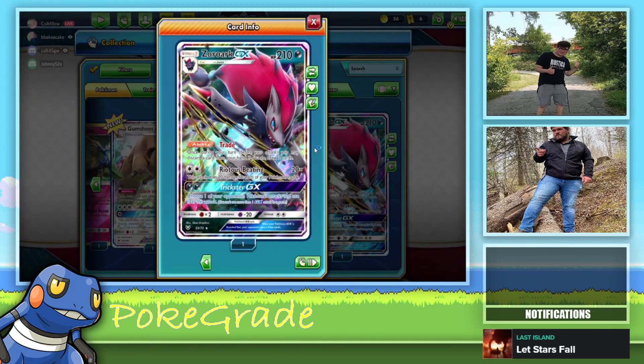That's a sweet looking Mankey. Tangrowth — how was Tangrowth not a rare? That's 130 HP and it does 80 damage, heal 40 from each of your grass Pokemon. Flip a coin, this attack does 30 more damage — 140 damage. It's a good card. Cute little Shellos. Xerneas — choose two of your bench Pokemon, for each of those Pokemon search your deck for a fairy energy card and attach it to that Pokemon, shuffle your deck afterwards. Okay, this is the reprint set — this is Evolutions.